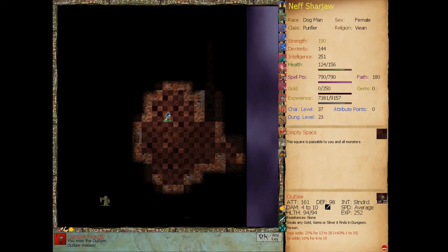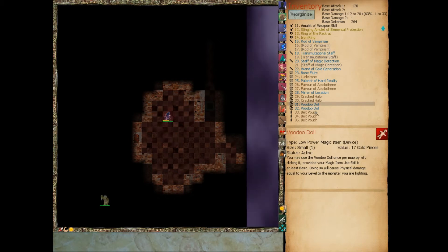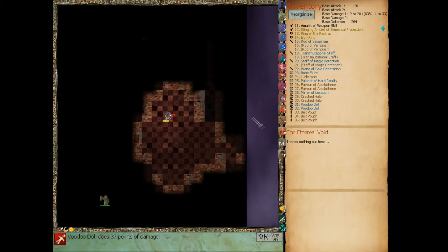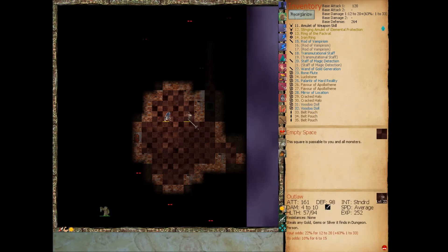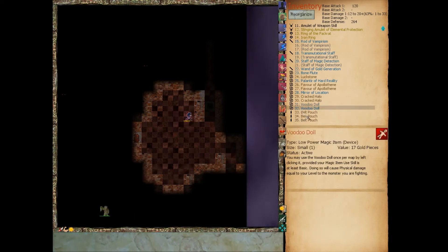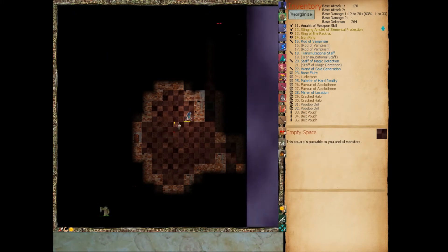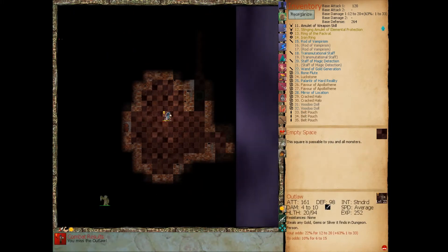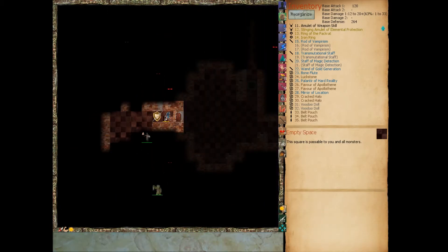Kill this guy before he steals any gold from that dungeon somewhere. Let's use our voodoo doll on him. Oh, he's gone. Alright, he almost got him. Alright, he's dead. Let's go kill these things while we're here.